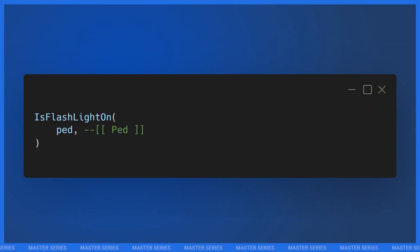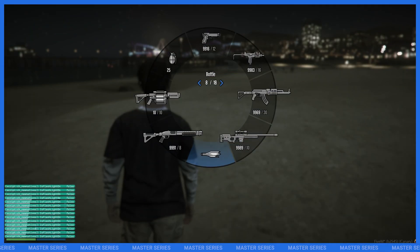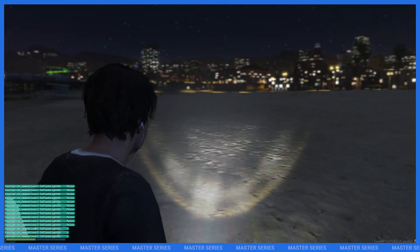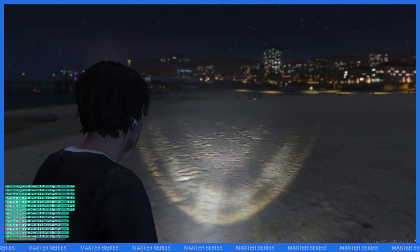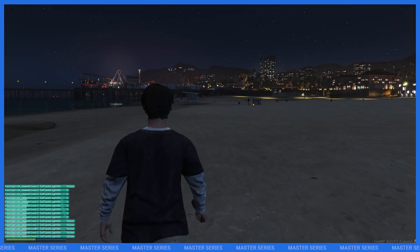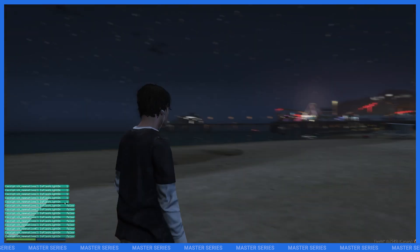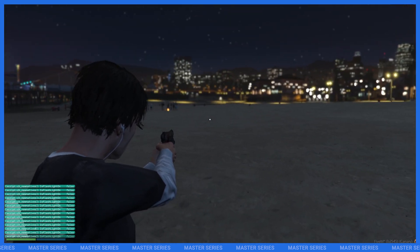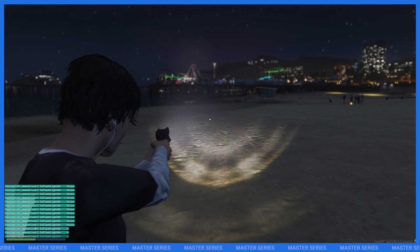Moving on, the next native is IsFlashlightOn, which will tell you if a ped's flashlight is on or not. This conveniently works for both regular flashlights and weapon flashlights. I'm going to pull out a flashlight here — you can see in the bottom left IsFlashlightOn is false, but when we point our flashlight and turn it on it switches to true, and when we put it down it switches back to false. I also have a pistol with a flashlight attached — it shows false, and when we turn it on it turns to true.